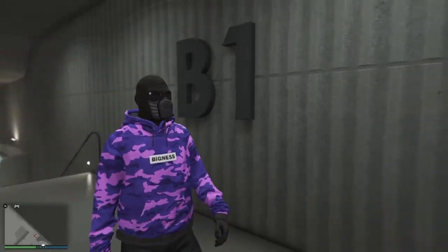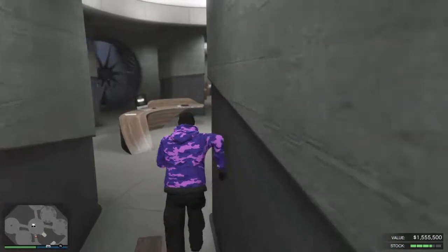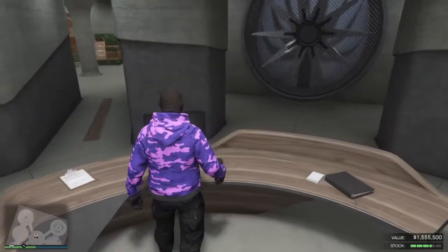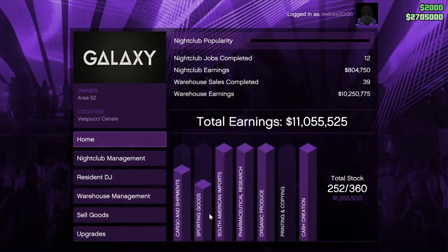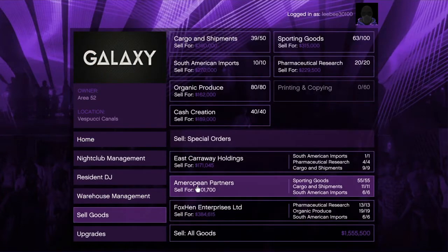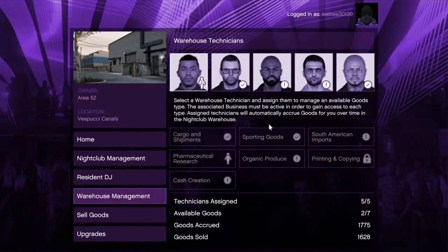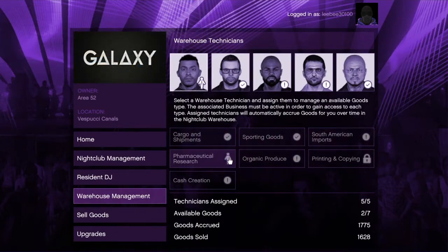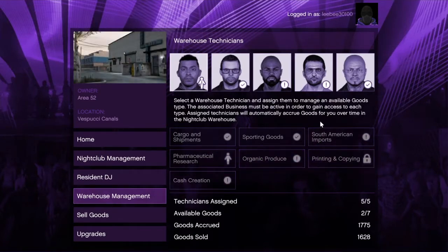Once you're inside your nightclub you're going to go to whatever floor you want and go to the computer. You're going to make sure that you have this set up here. Mine's full on a lot of them now because I've had it running for a while. What you're going to want is: cargo and shipments, sporting goods, South American imports, pharmaceutical research, organic produce, and cash creation. Those are the best ones, or the ones that I have.